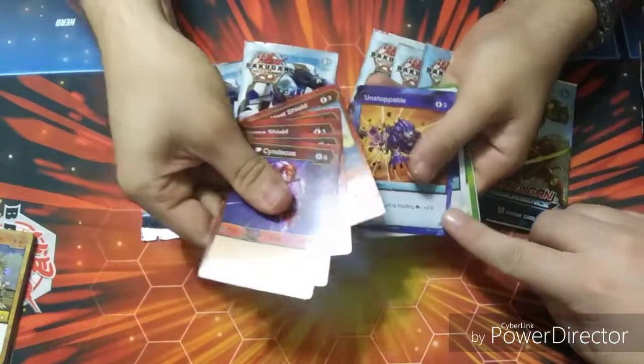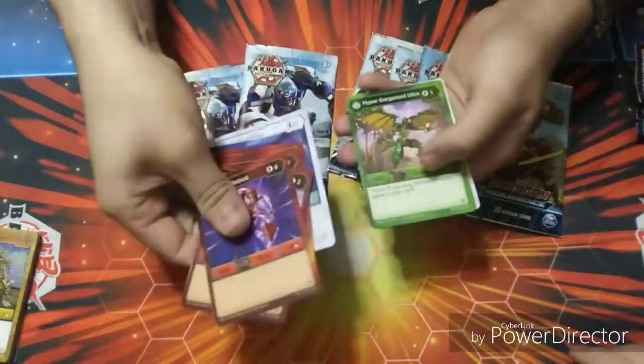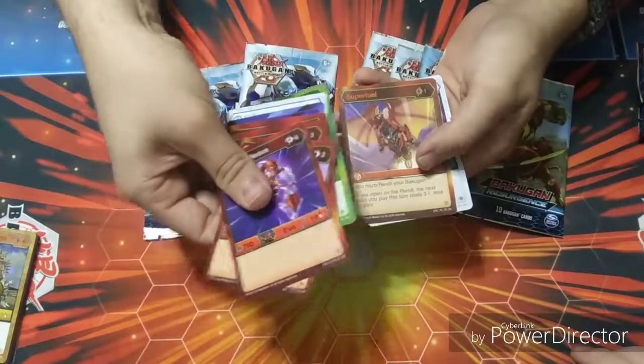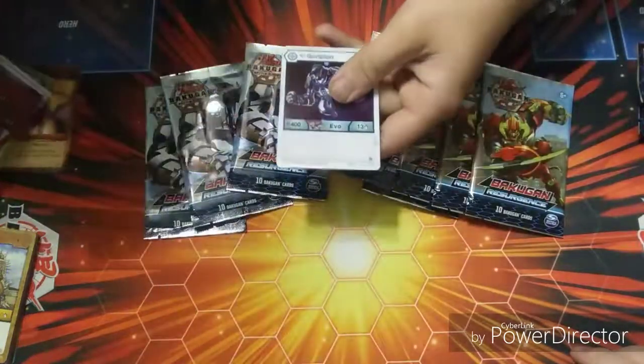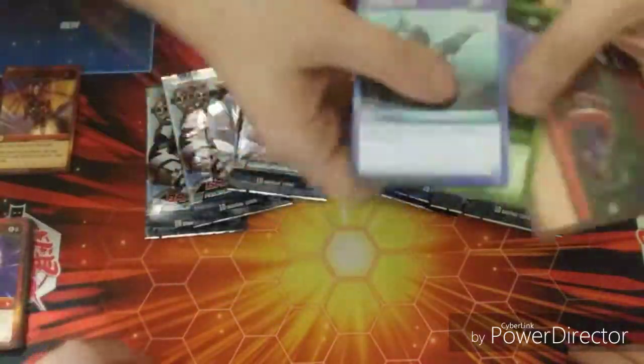You got to tilt them this way — there we go. Diamond Gortheon, Hyper Gargonoid Ultra, Super Fuel. And a Diamond Gargonoid. And Deep Dive, Solar Powered.